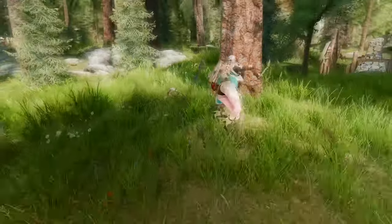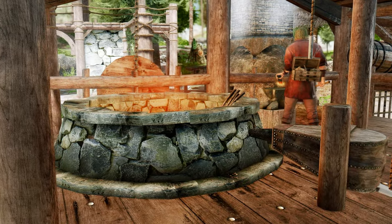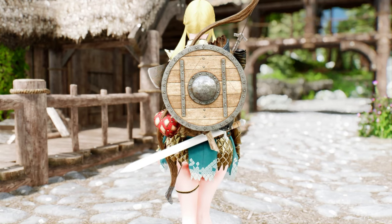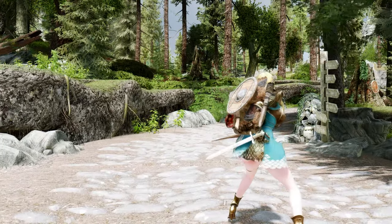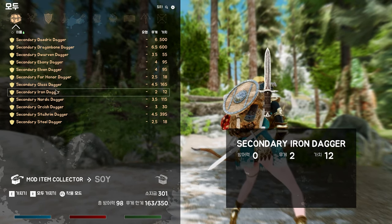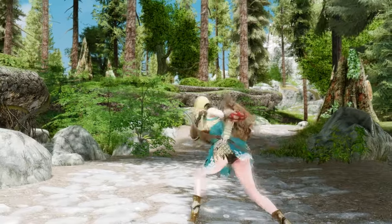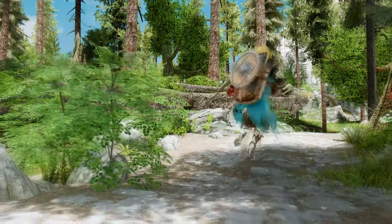Melee attacks do little damage but stagger enemies. You can also equip a secondary dagger with your bow by crafting it at a forge. The secondary dagger will be visible on your character and uses the same hotkey as Melee Attack. The higher the grade of the dagger, the higher the damage, and it also inflicts bleeding damage to the enemy. You can also use the Air Shot combo after kicking or stabbing your enemy, launching them into the air and shooting them with arrows.